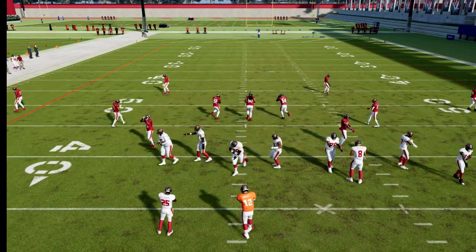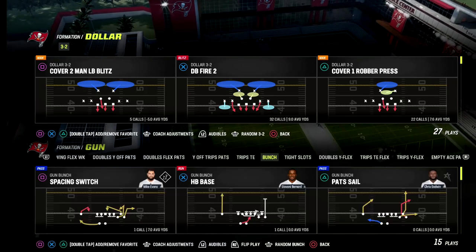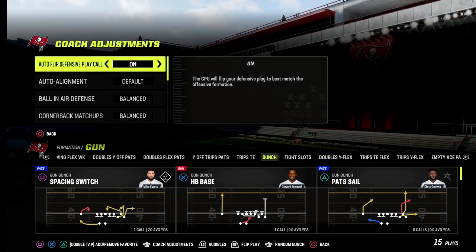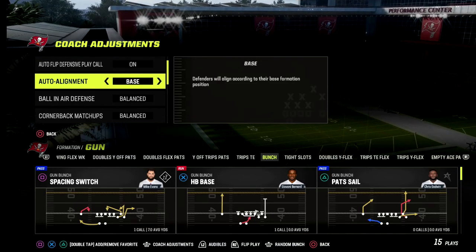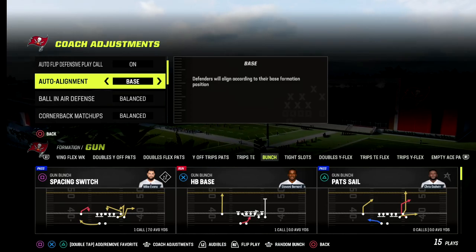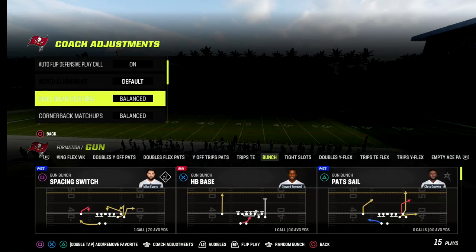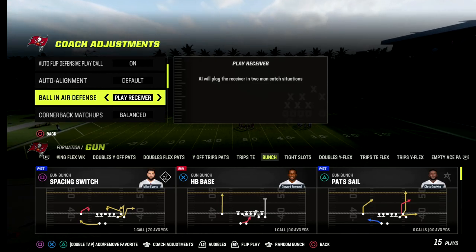The second thing I want to talk about is coaching adjustments. On offense, leave everything on balanced. On defense, auto flip is on, auto alignments on default. You could put alignments on baseline — there's actually a ton of value in baseline this year, coming out in baseline and then un-baselining based on where they're at on the field. Most formations should probably start baseline, and then you adjust from there.